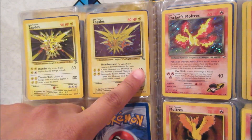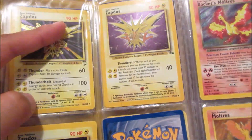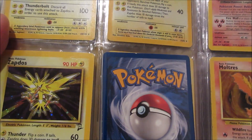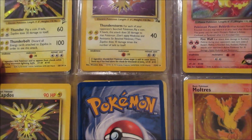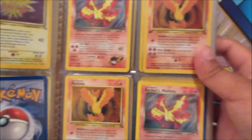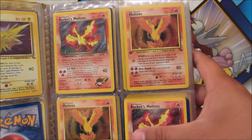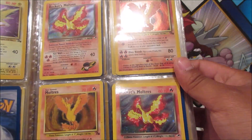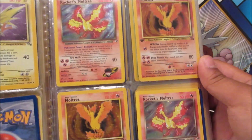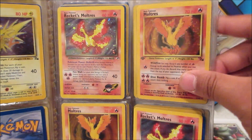We got Base Set 2 Zapdos, the Fossil version, and another Base Set 2 down here — this one's a bit damaged, but they look maybe light played. That is insane. Now look at Moltres — Rocket's Moltres and the Fossil holographic Moltres. Oh my gosh, my friend has such an amazing collection!